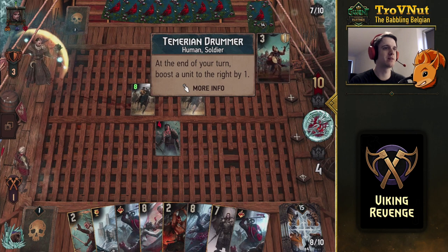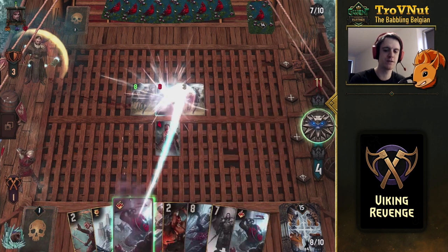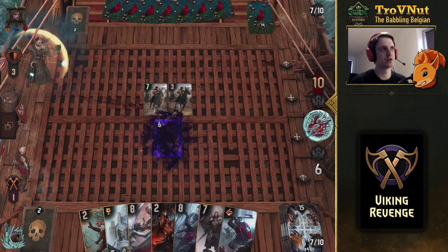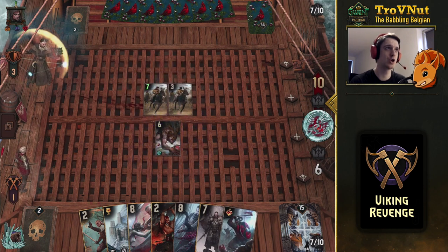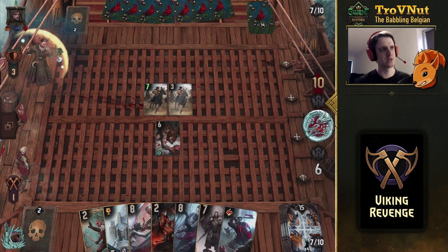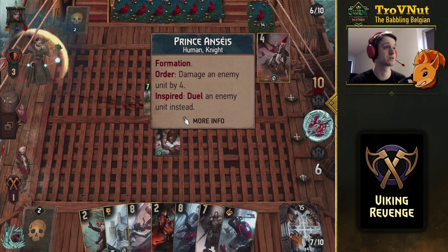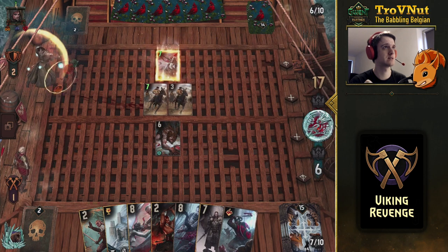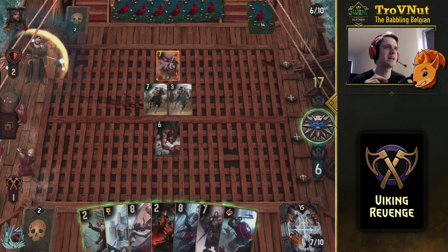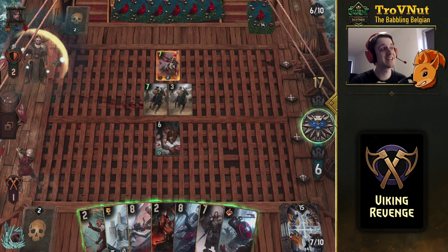Let's put the Berserker on the field — it generates value automatically. Then we get the Temerian Drummer from the opponent, which we'll Gutting Slash immediately since we don't want those engines on the field. The Berserker does its last damage tick and we get six points — 10 to 6, not bad as a start, especially since our opponent had the tactical advantage.